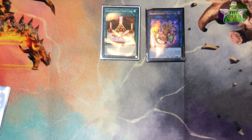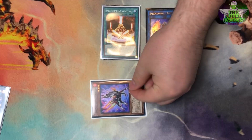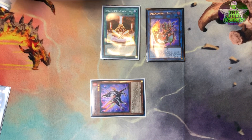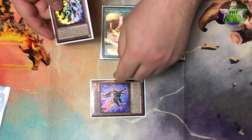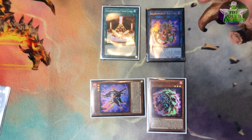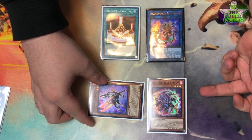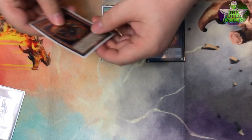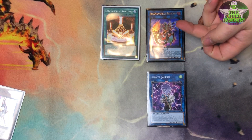Because a Salamangreat card was sent to the graveyard, you can now activate the effect of Gazelle in your hand and it summons to the field. Gazelle's effect activates once it's out and you send a copy of Spiny to your graveyard. Since you control a Salamangreat card on the field — actually two of them — you activate Spiny and summon it. In the one-card OTK, you take Gazelle and Spiny, which are two level two or higher Salamangreat monsters. Note that Spiny will banish itself — keep that in mind — and they overlay into Update Jammer.